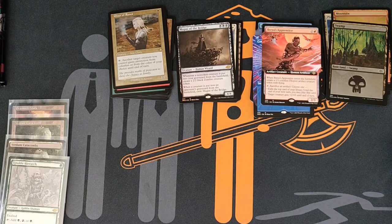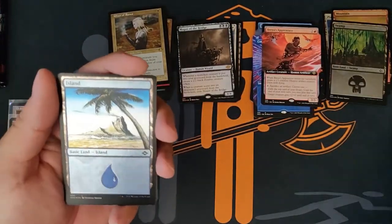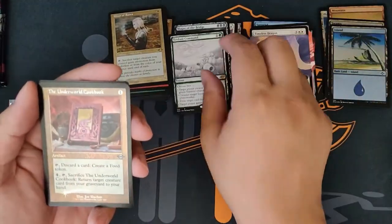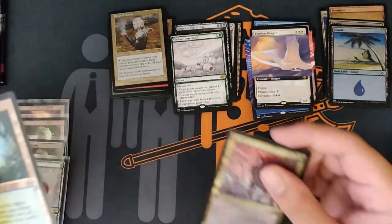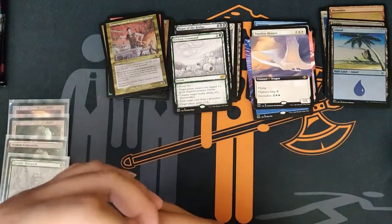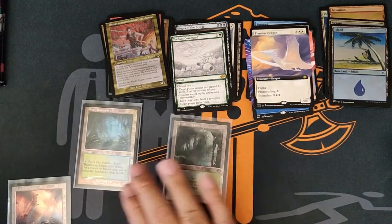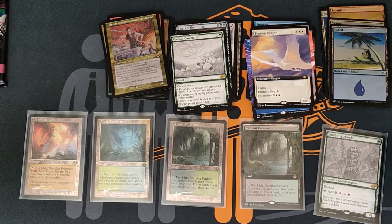We're down to the last three packs and so far we've gotten two fetch lands. Island, Timeless Dragon, Lens Flare, Verdant's Command, Underworld Cookbook, Bone Shards, Gargoyle, and Esmeranda. Oh my god — yes! Careful with the pretty. Oh my god, Misty Rainforest in that retro foil is just something else. I'm going to put all the hits together — Jesus, that is looking pretty right now.